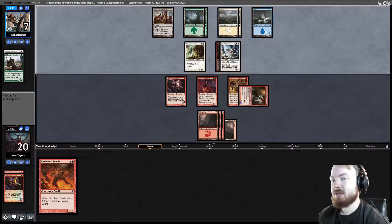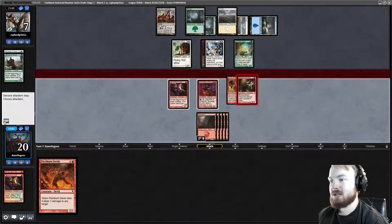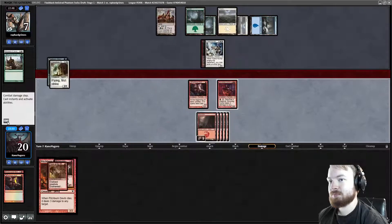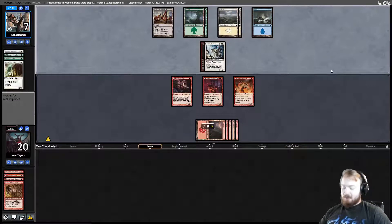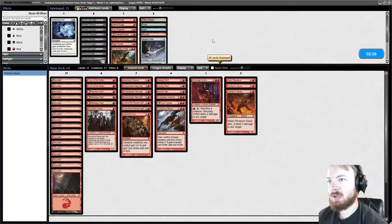Opponent plays an Island — they're playing three colors. This might be for Feeling of Dread flashback or something. Opponent plays an Orchard Spirit. We untap, draw a Mountain, play a Mountain, go to combat — attack for four because we have to. Opponent double blocks. If their last card is a combat trick we want to try and kill Orchard Spirit; if not, we want to kill Voiceless Spirit. I'm actually just going to trade here because we have Pitchburn Devils. That way even if they had a combat trick, we'd have been able to kill whatever they tried to cast it on. They activate Gavany to make Fiend Hunter into a real threat and concede.